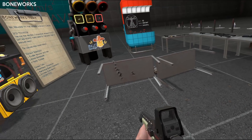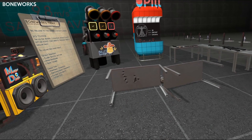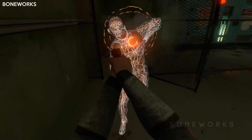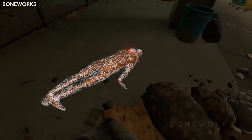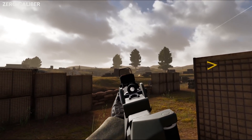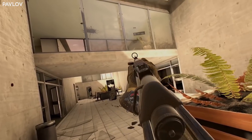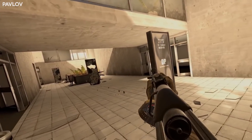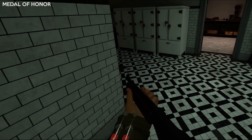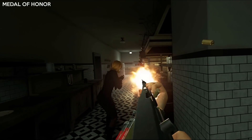One thing I don't like about the way the recoil works with Boneworks is how the gun moves — the sights move around, which makes it difficult to see where you're aiming. Pistols feel a lot better. There's also no way to single fire in any of the guns. Out of the games listed, I like Zero Calibre and Contractors' recoil systems; the guns have some kick but it's very manageable. I find Pavlov's to be on the excessive side personally. But having guns kick when you use them in full auto gives each gun its own character, with different guns having different levels of recoil, and also makes them feel more powerful.